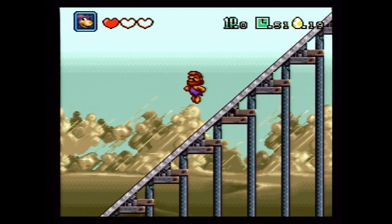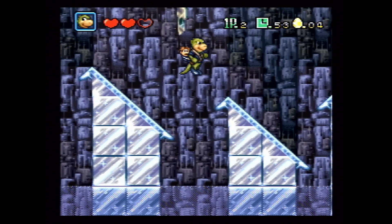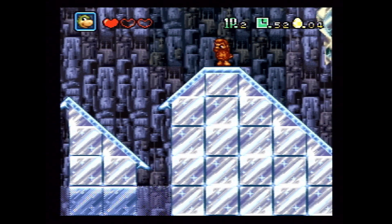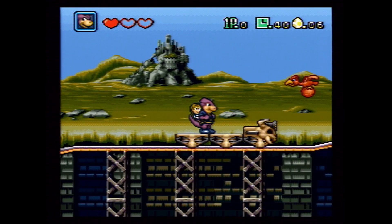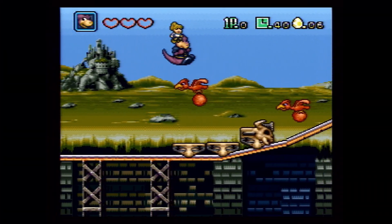Sometimes enemies just fall on you, or platforms just go away. Sometimes enemies appear so fast that you don't have enough time to react. For example, here I see a bird — I don't know what to do. Should I just shoot him or jump on him? If I shoot I could miss. I'll jump on him. Bullshit. I slowly walked you through that scenario, but in real time it's more like — jump, fuck.